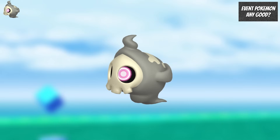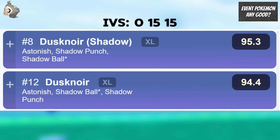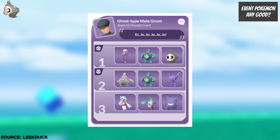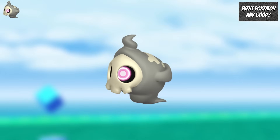Duskull will also be available in the wild and well worth picking up because Dusknoir is ranked 12 in the Ultra League with 0-15-15 IVs and ranked even higher at rank 8 as a shadow. Shadow Duskull and Dusklops are both currently available from the Ghost Type Rocket Grunt, so a good time to pick them up and get Shadow Dusknoir. With Duskull in the wild, this is a great time to get candy to power up Dusknoir or its shadow version for the Ultra League.